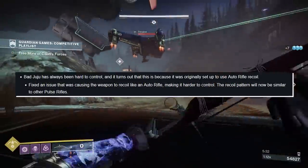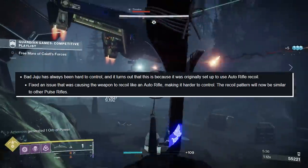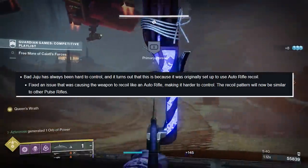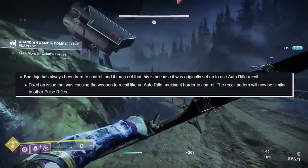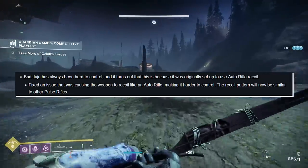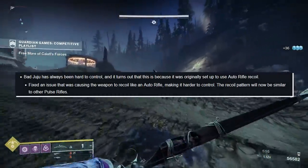Bad Juju: it has always been hard to control, and it turns out it was originally set up to use auto-rifle recoil. They're fixing the issue that was causing this weapon to recoil like an auto-rifle, making it harder to control. The recoil pattern will now be similar to other pulse rifles. Bad Juju with more consistency is going to be so good — this may be the change that makes it a powerhouse again in PvP.